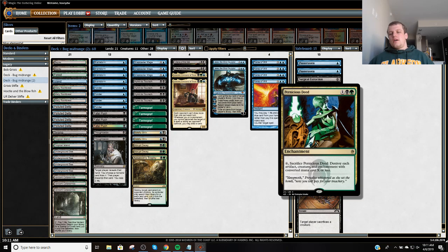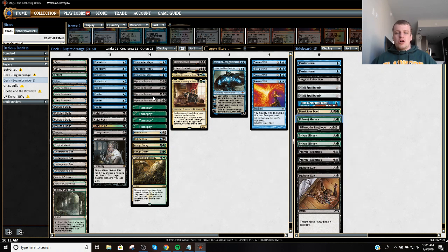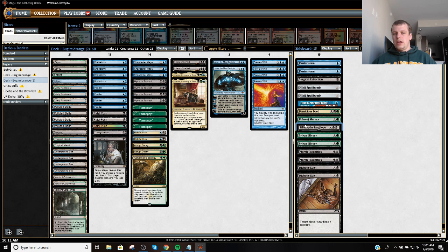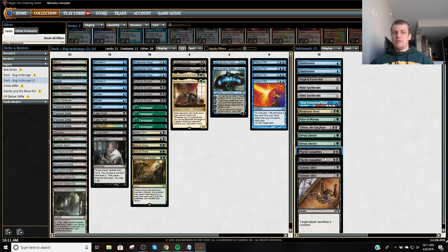A Pernicious Deed, just kind of a catch-all. Pulse of Murasa is just a good card against Burn and a good grindy card to help rebuy Leovolds. And the late game cards are Tarmogoyf, Baleful Strix, Liliana of the Last Hope — I really tried to fit two of these in here, one in the sideboard and one in the sixty, and I might try to work to do that. It could have been like a Fatal Push, but I didn't want to get too clunky. Then we've got Sylvan Library, which is kind of like our anti-control midrange card, a couple of Marsh Casualties — one of which could probably be a Deluge, but it being cheaper is big — and then two Edicts.